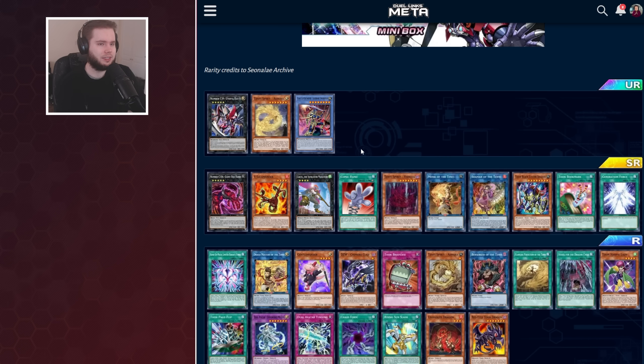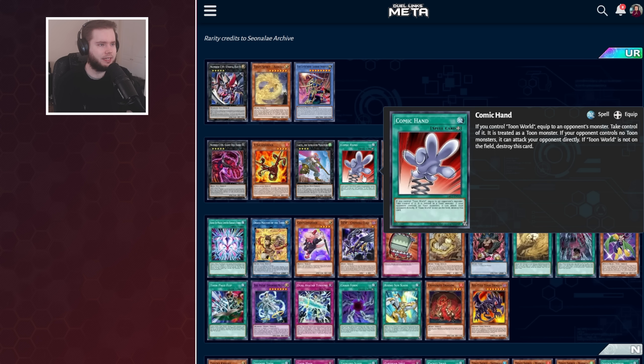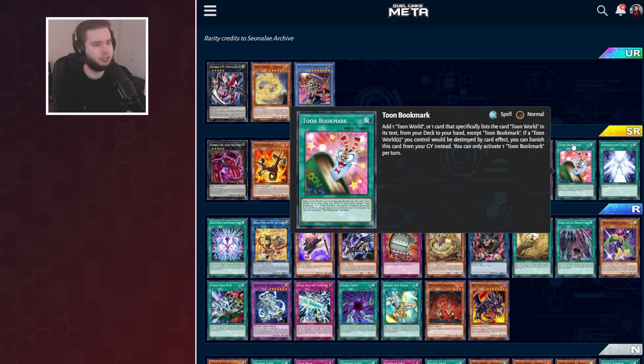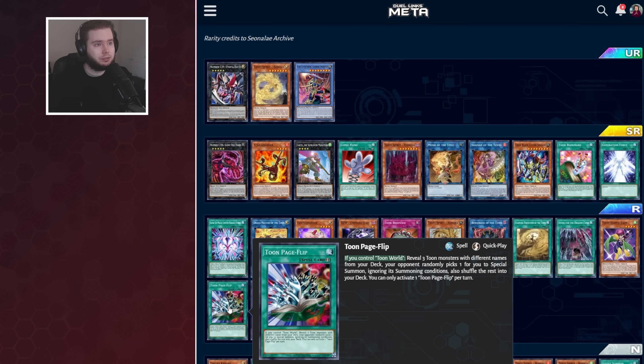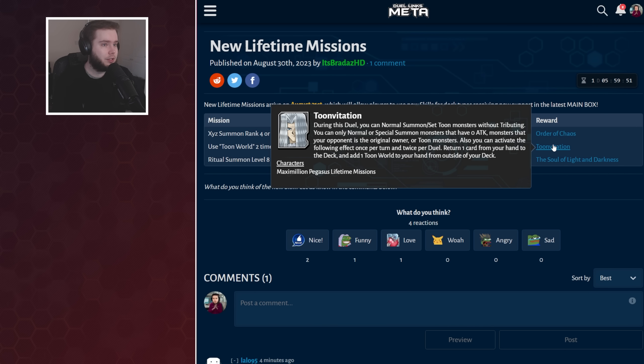Then we've got the Toons, and they got more than I kind of bargained for. We've got Comic Hand, which is going to steal your opponent's monster — really, really big. We've got Toon Bookmark, which is a searcher for Toon World or any card listed in the deck, but also provides protection in the graveyard. So now you've got three Toon Bookmark plus three Toon Kingdom plus three Toon Table of Contents — meaning five Toon Kingdoms effectively in your deck, which is really big. We've also got the Toon Page Flip, which gets your monster out from your deck for free, given the brand new skill that gives you Toon World any time in the duel. You can normal summon without tributing, which is even bigger.